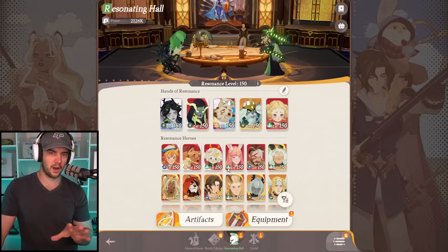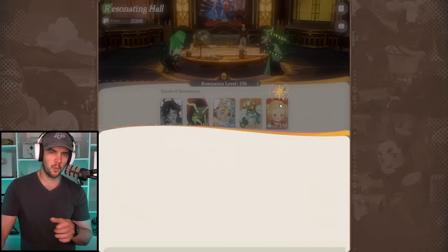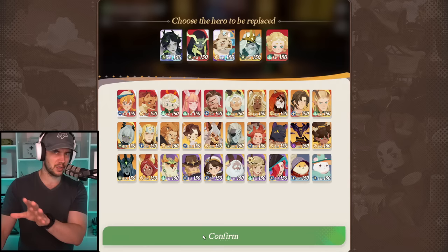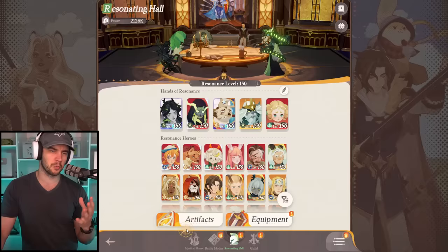You've got the hero resonance. So essentially your top five characters are the only ones you level. I've got one at level 160 and everyone else is 150. These characters can only be a maximum of 10 levels apart, and all your other characters go to the lowest level of your top five. So all of my characters get to be 150. If you want to swap which character is highest leveled, you can just literally swap it. So especially for faction towers later on, if I'm doing a light bearer tower, I'll put Vala as my DPS and make her 160.